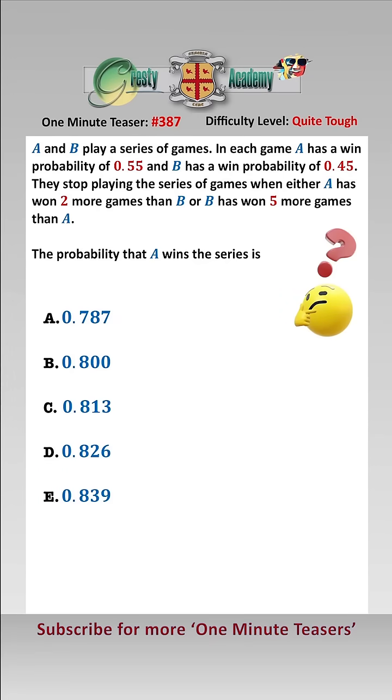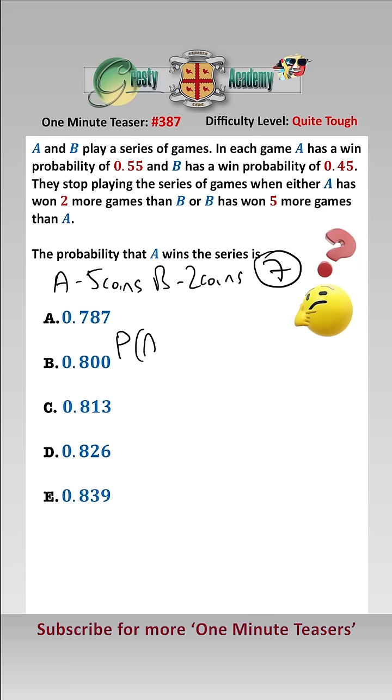This is a Gambler's Ruin problem where A has 5 coins, B has 2 coins. The total number of coins is equal to 7, and therefore the probability that A wins the series is equal to a formula involving the ratio of winning and losing probabilities.